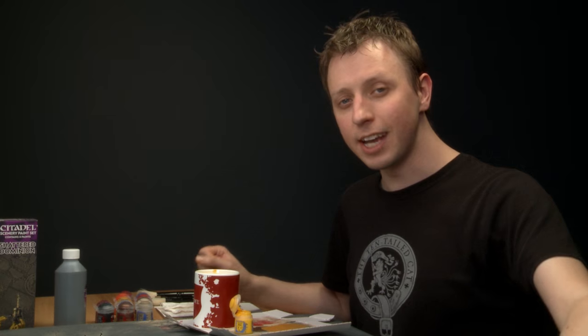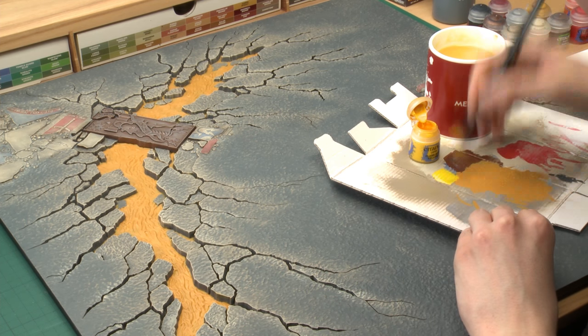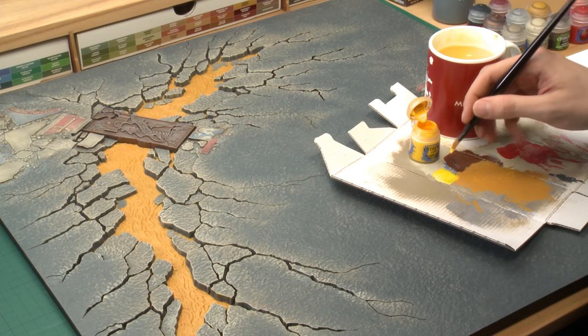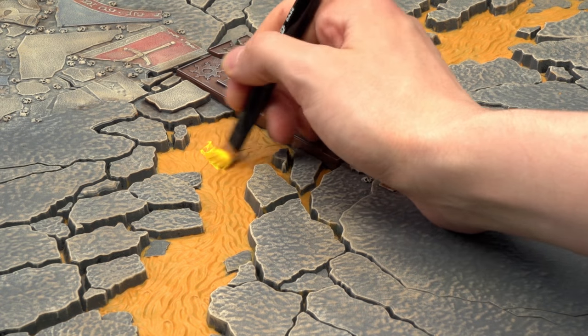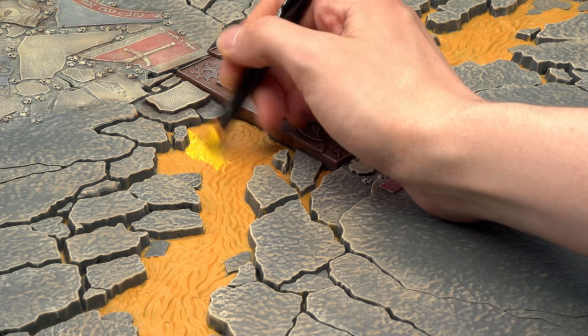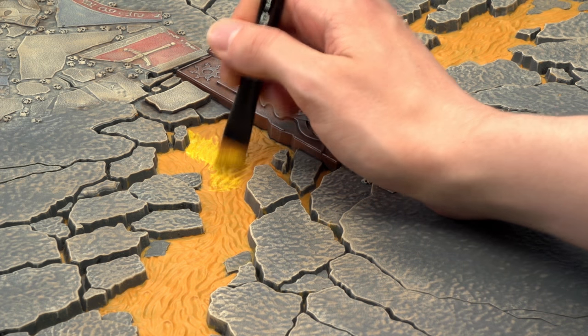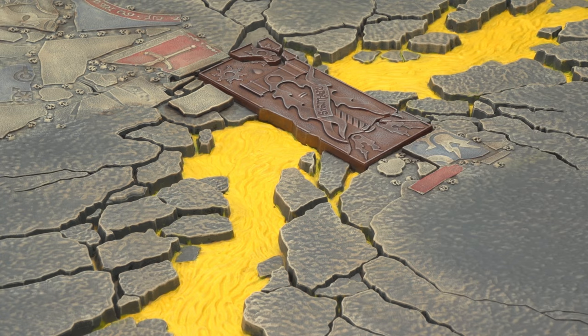Once you've finished base coating with Averland Sunset, the next colour you need is Flash Gitz Yellow. This is going to be the main colour we start from to do the lava effect. The reason we put Averland Sunset down first is because Flash Gitz Yellow is a layer paint and is quite transparent - having Averland down means we're going to get a much stronger colour. Use the same extra large base brush and apply this over everywhere we put Averland Sunset in exactly the same way. You will need to apply multiple coats - two or three coats should be fine.